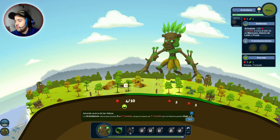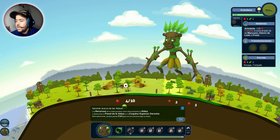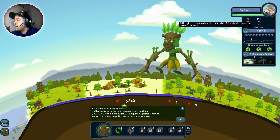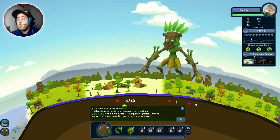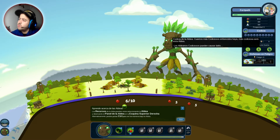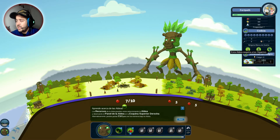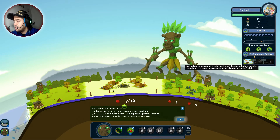Los recursos de la aldea pueden verse seleccionando la aldea en la esquina superior derecha. Pinchando la aldea vemos la vida, comida en uso, riqueza que no tienen nada, tecnología que no tienen nada. Y esto de codicia: están codiciosos. Cuanto más codiciosos enfurecidos haya, más codiciosa será esta aldea; pueden causar daño, no nos interesan los codiciosos. Esto es el poder de ejército de la villa: no está influenciada por el miedo, es pacífica y respeta a los gigantes. Defensas en peligro: peligro 0, si el peligro se encuentra en este nivel no hay amenaza.